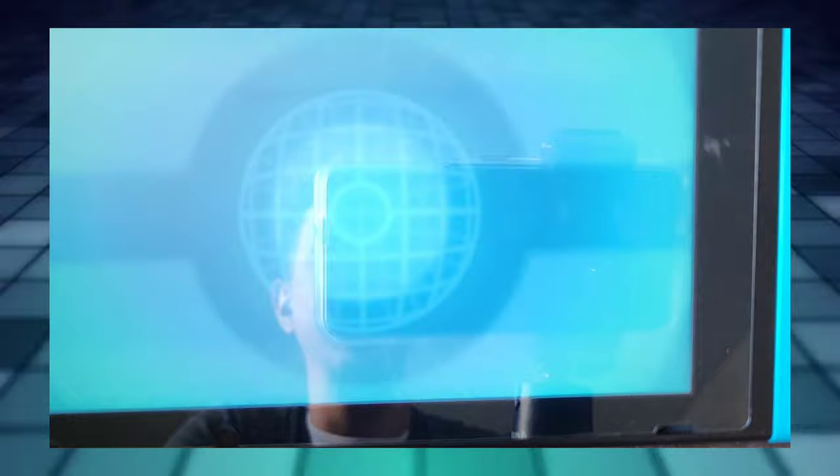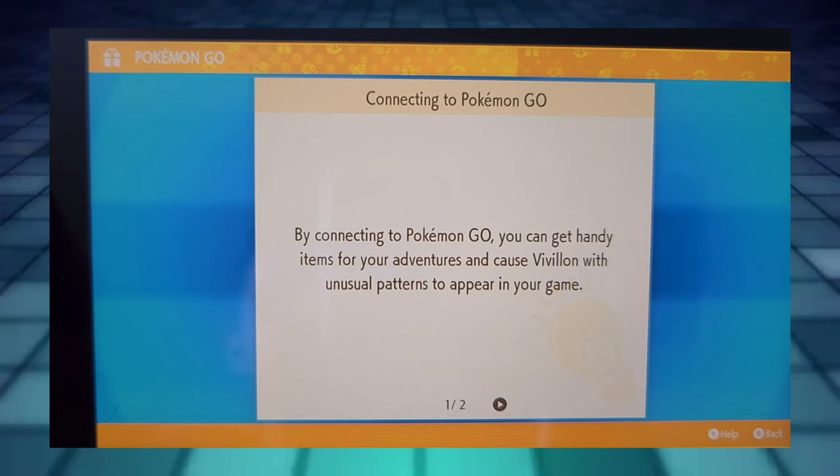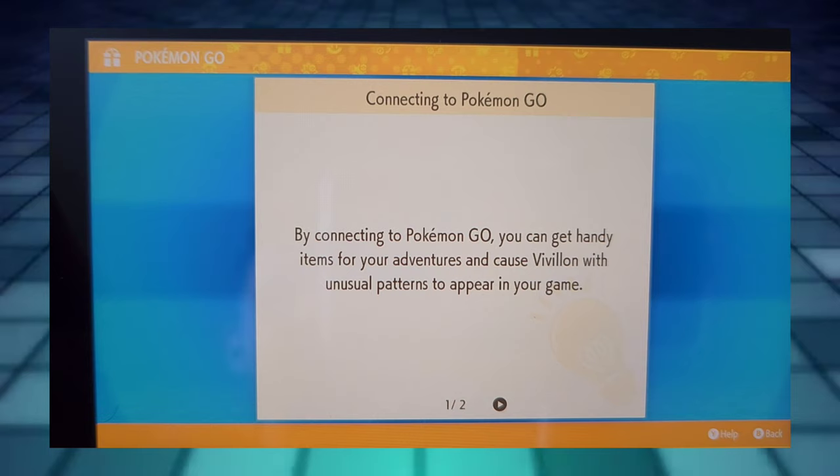What you're going to want to do is on your Switch go to the portal, then after the portal go to Mystery Gift, then after Mystery Gift go to Connect to Pokémon GO. Then you're going to want to go into the Pokémon GO options and search for the Switch and connect them.